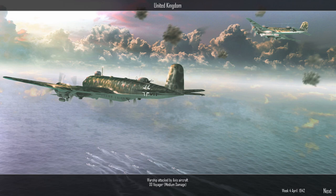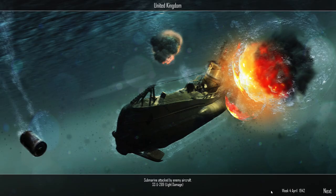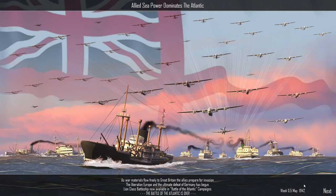Over the United Kingdom, the destroyer Voyager has received medium damage from axis aircraft, and submarine U289 received light damage from enemy aircraft. Then — allied sea power dominates the Atlantic! As war materials flow freely to Great Britain, the allies prepare for invasion. The liberation of Europe and the ultimate defeat of Germany has begun. The Lion class battleship is now available in Battle of the Atlantic campaigns. The Battle of the Atlantic is over in May 1942 — if only! We've done it — we've won!